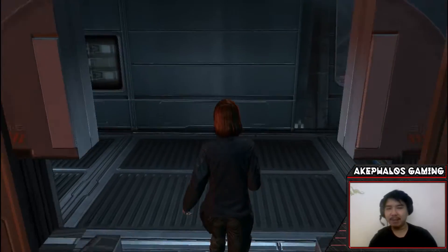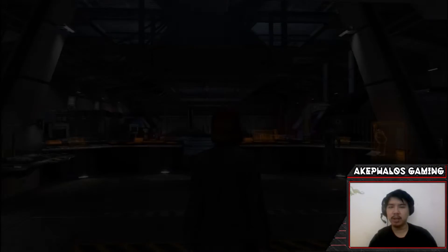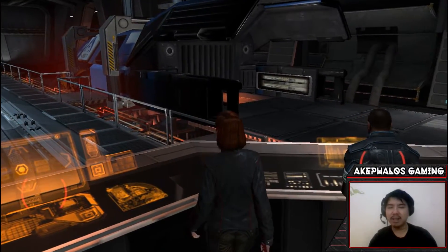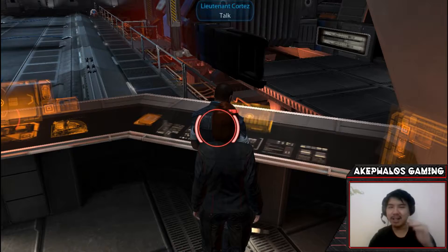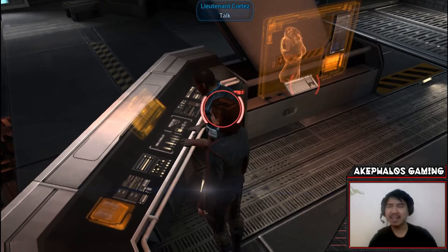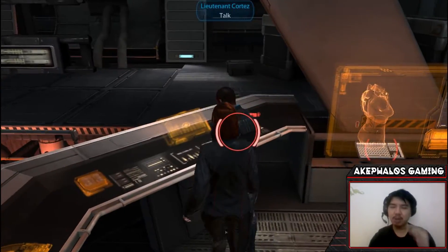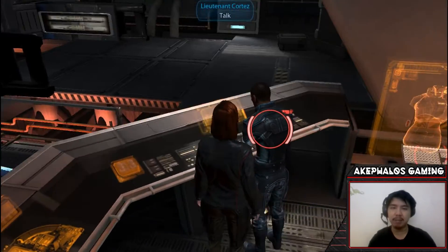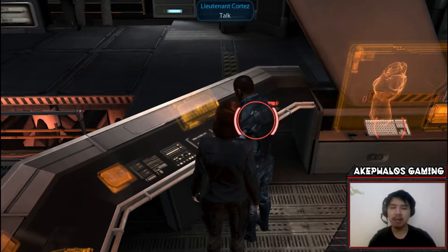That was Engineer Adams — a recurring character from Mass Effect 1 who holds a fairly minor role, mostly down in engineering. The next person, though, is someone you'll at least want to make sure you speak to. If I'm not mistaken, Mr. Cortez is scripted to die if you don't speak to him often enough. I'm very certain about this one. So if you want Lieutenant Cortez to survive — whether you're playing the original trilogy or the Legendary Edition — be sure to come down and check in with him regularly.